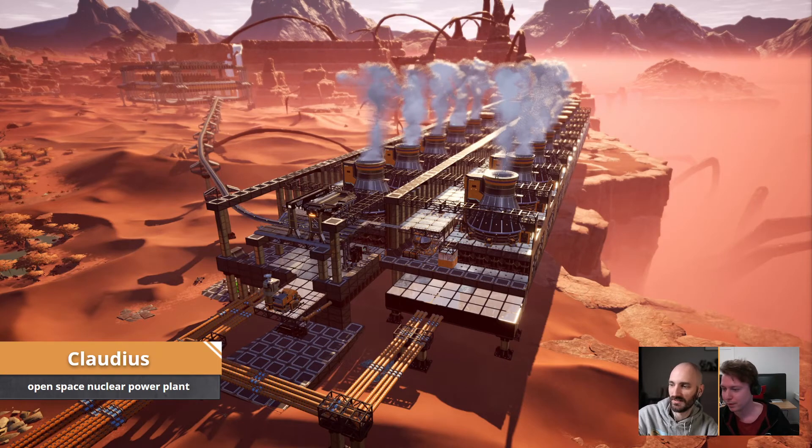Someone's saying this is modded because the foundations are glitching into the power plants. I'm pretty sure there is a way to do that in vanilla with a bit of how you build stuff — there are a few tricks with clipping, specifically especially with pipes and stuff, like the order you build things.